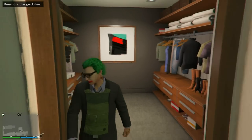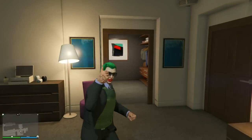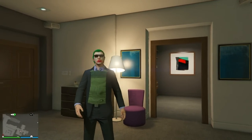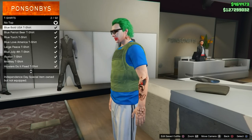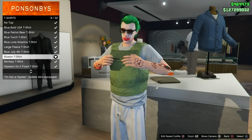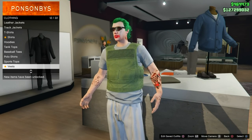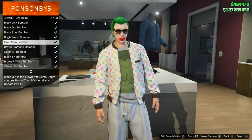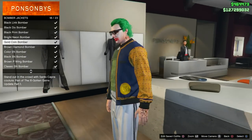This one will be patched in the next patches so everybody's going to get shocked. This first one is done — I hope you guys enjoyed this outfit. Make sure to like. Here's the second one: you need to wear a t-shirt — this one is nice. No need to worry about the color because it doesn't really matter. Then go to the bomber jacket and wear any bomber jacket you want.